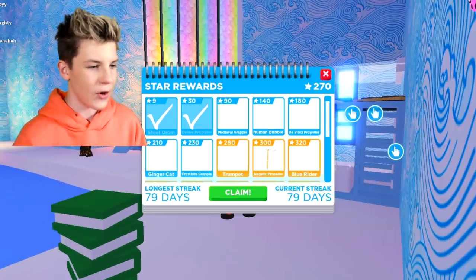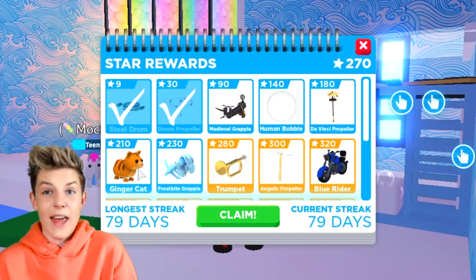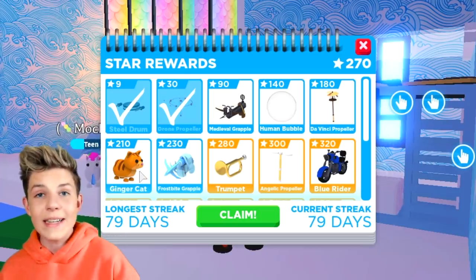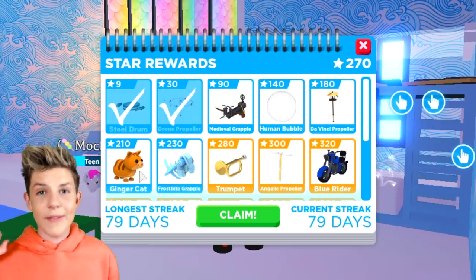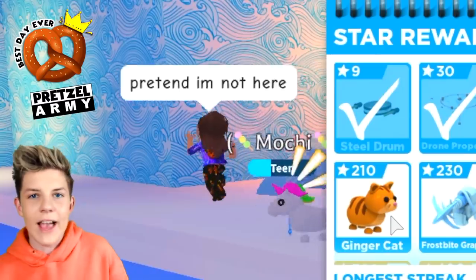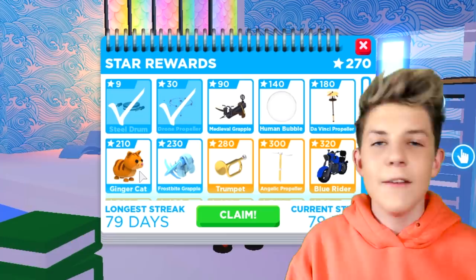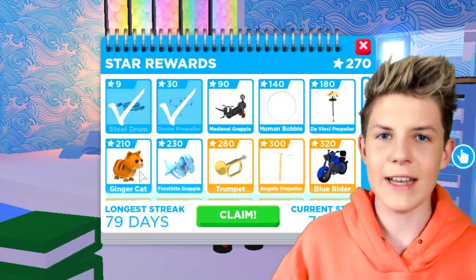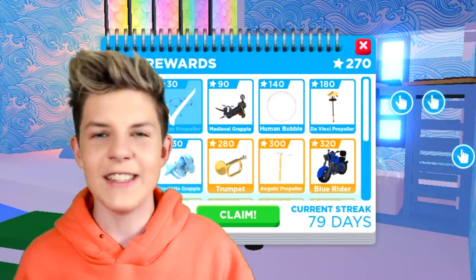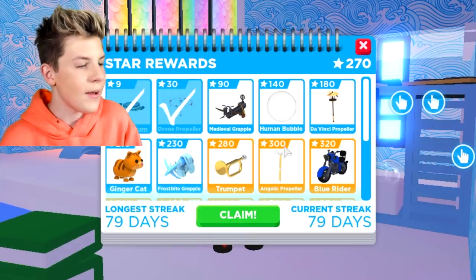Let me show you the next one. This one is the star rewards. With the star rewards you can actually get a ton of free pets. Right now we can go and claim a ginger cat — that's absolutely free. All we need to do is just log in every single day in Adopt Me. Every day you get one star, and then every five days you get a specific amount of stars — on your fifth day you might get five stars, tenth day ten stars, fifteenth day twenty stars.